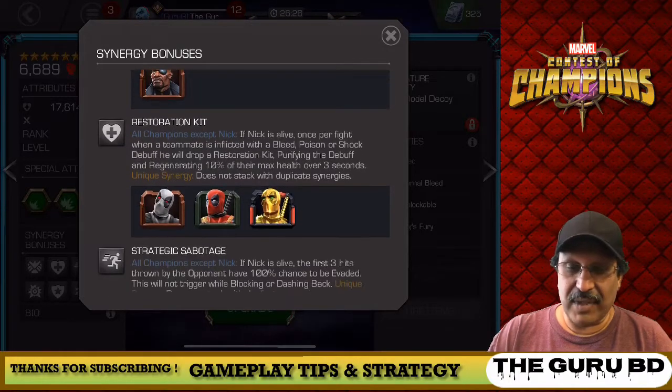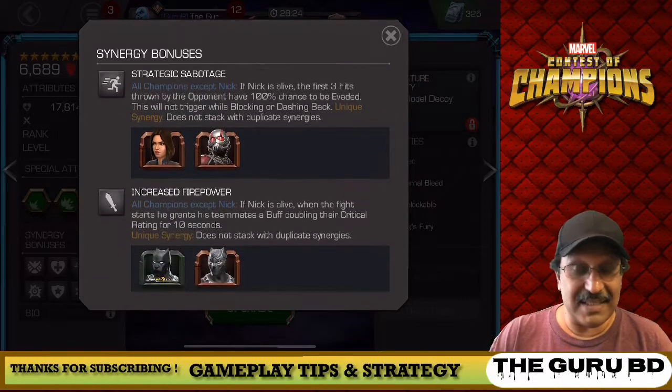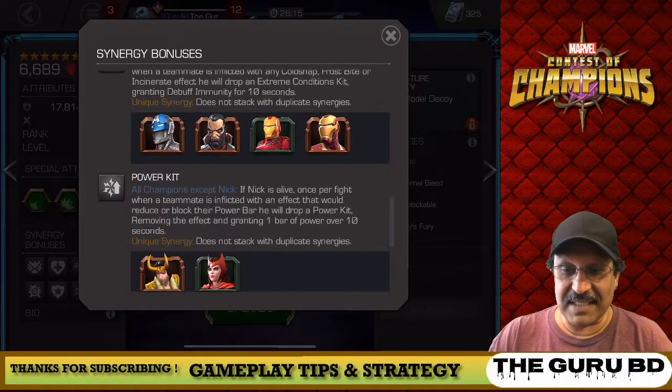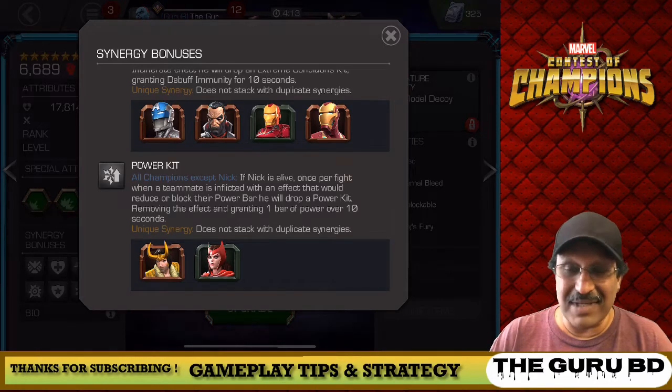The five-star is awakened, but I could now use Nick Fury in questing and in war without worry — I still have a Nick Fury for each one, a five and a six-star. That's pretty handy, and of course we know his synergies. We're going to go into this in more detail when we take him into the gameplay.